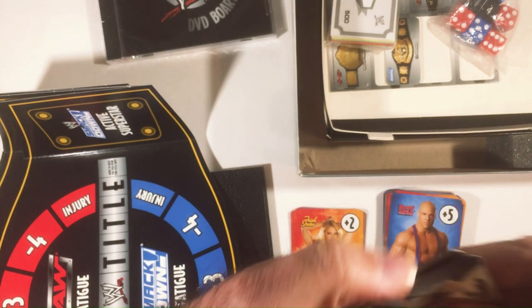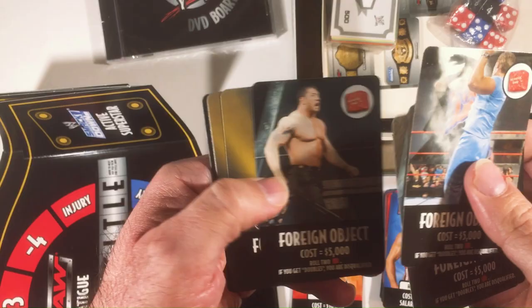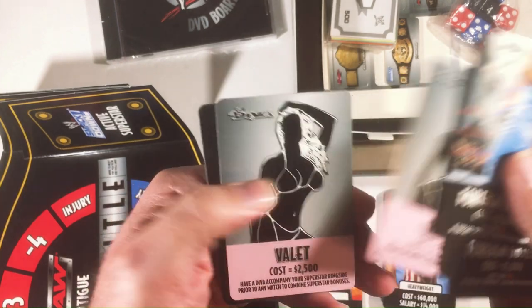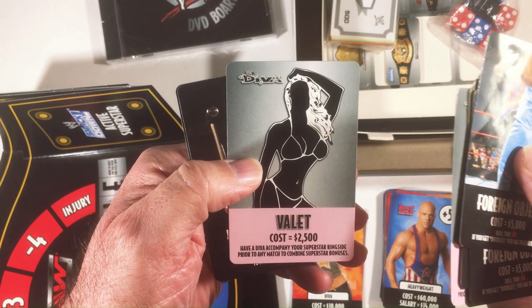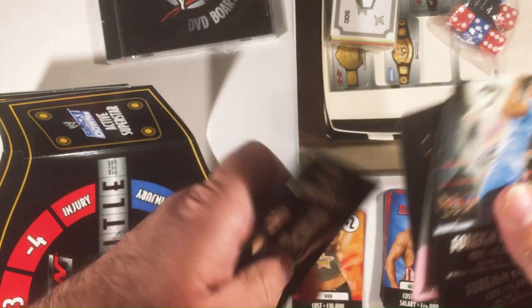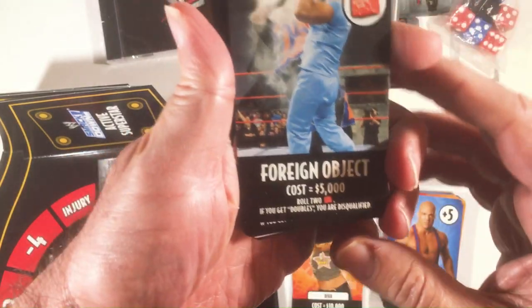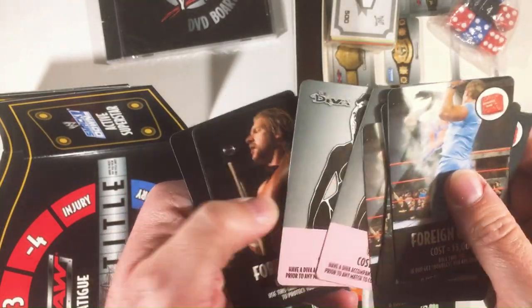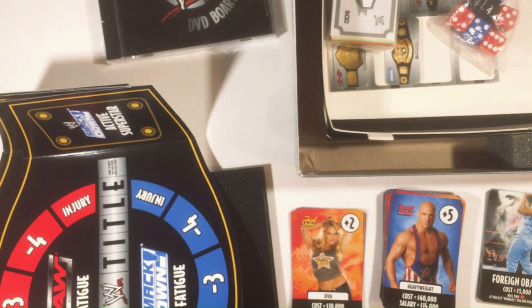You got another deck with chaos cards — foreign objects, a valet card, though it's odd to just put a drawn picture on the valet. It's the only card like that. A lot of foreign objects in this deck. There's stuff like roll two dice, get doubles, and one card says don't use this card or get disqualified. These are all different things that happen during your match.